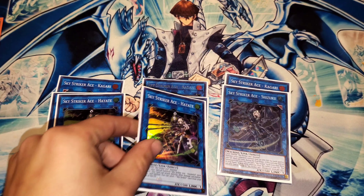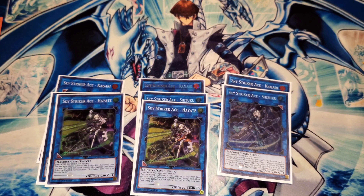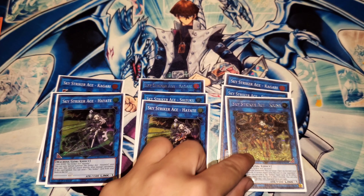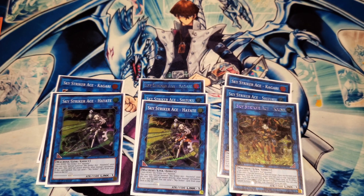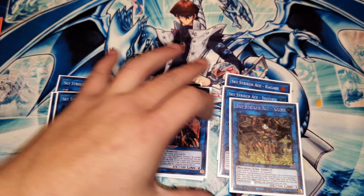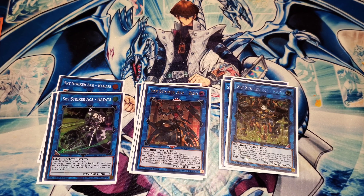Two Sky Striker Hayate — I keep going back and forth between two and three, but most of the time I only find I need two. One Kaina — this card has saved me a couple times in testing. You can win in time with it, but the main thing is to keep your opponent from killing you that turn and then turn the tables the following turn. One Zeke, because Zeke has a lot of functions in this deck — being able to destroy your opponent's monster after you've negated an effect and have no other way to get rid of it, then you can link it off into a Shizuku.